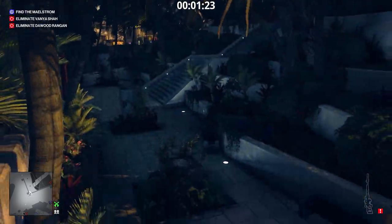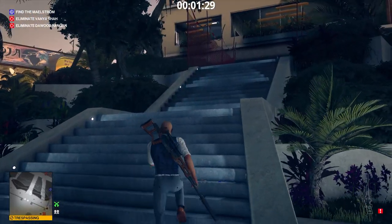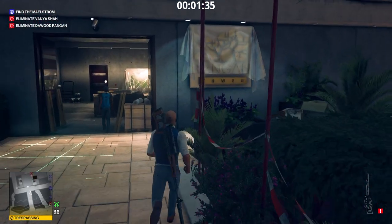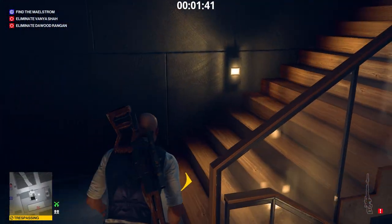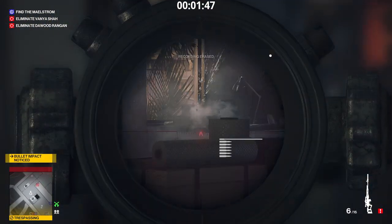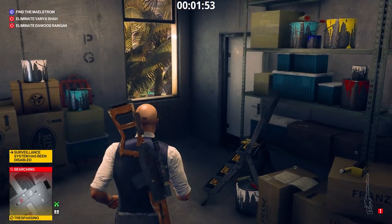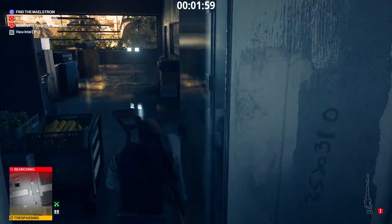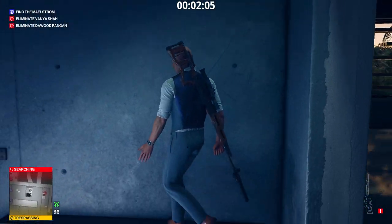We infiltrate Rangan Tower by jumping over the wall. There is a security room on this floor — we shoot the Surveillance Recorder. Now we shall acquire the Tube of Paint. Tube of Paint, check.